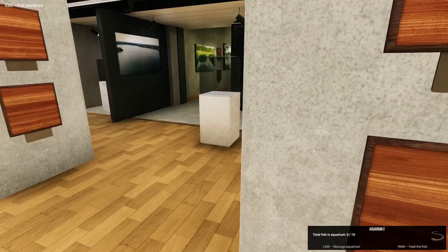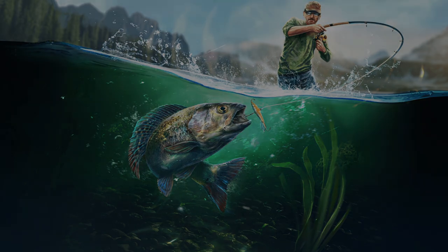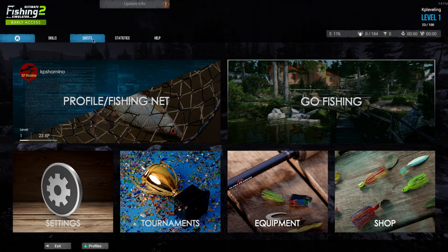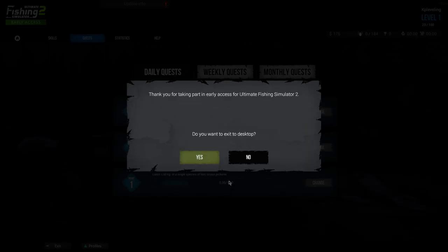You can also do quests — I'll show you that at the area. A common question is: I completed my quest but it's not giving me the reward. That's because you need to come back to this screen outside the area. If your quest is done, you click here and then you get the reward. That's how you do it.